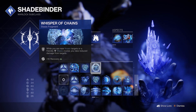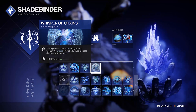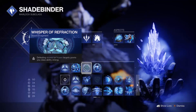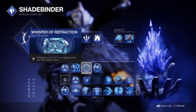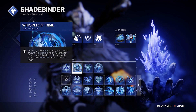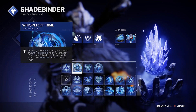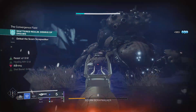Whisper of Chains grants a huge 25% damage reduction when near frozen targets or friendly stasis crystals. As you'll always be freezing everything, this will pretty much always be active and is the first part of the stasis tank setup. When defeating frozen targets, Whisper of Refraction grants class ability energy, massively reducing your rift cooldown. Lastly, Whisper of Rime grants a stasis overshield when collecting stasis shards — these fall off after 10 seconds but can be refreshed each time you collect a shard. Together, chains and rime let you move through encounters with excellent damage resistance and bonus health.